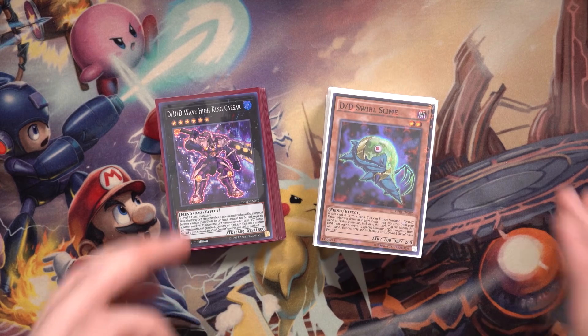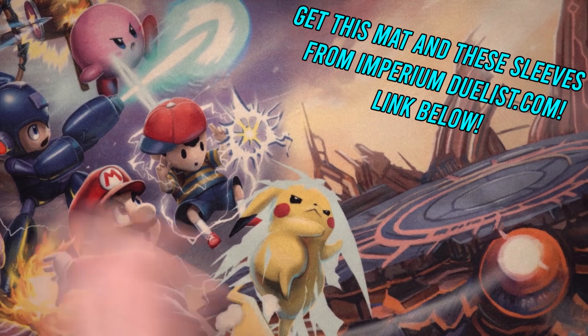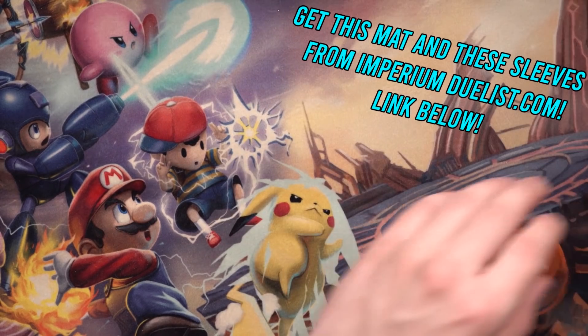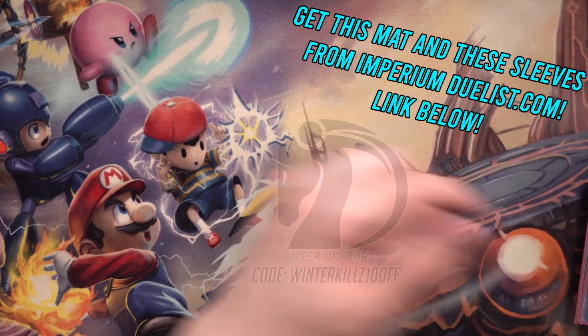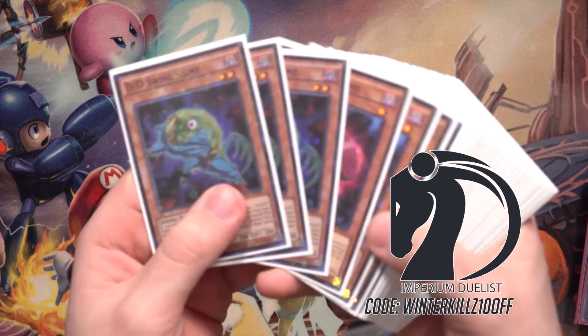A quick shout out to Imperium Duelist. If you're interested in this playmat I'm using, the Ultimate Brawl two-sided cloth playmat — it has Giant Hand on the other side. Beautiful playmat; the artwork is fantastic. It's a crossover between some of my favorite games, obviously Yu-Gi-Oh! and Smash Brothers. Really like this mat. You can get 10% off using discount code WINNERKILLS10OFF at checkout.